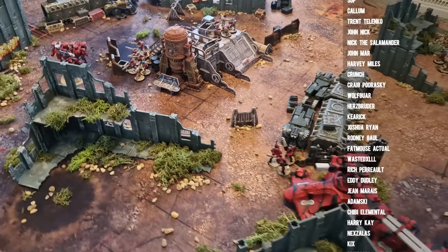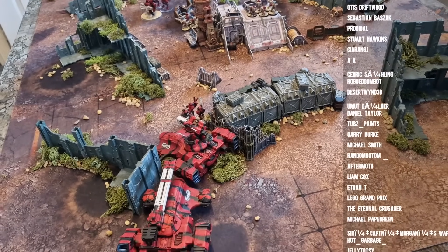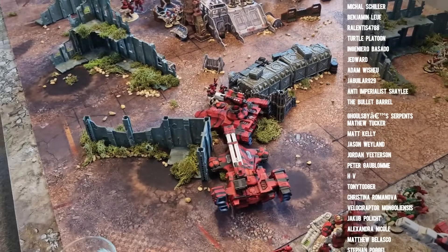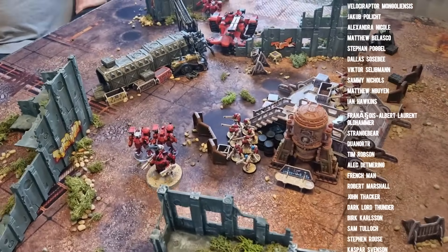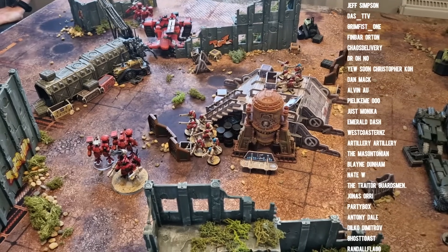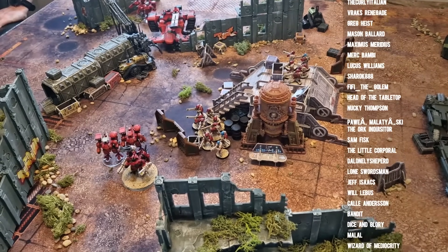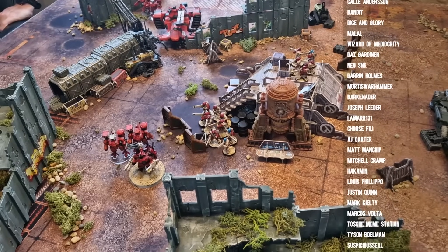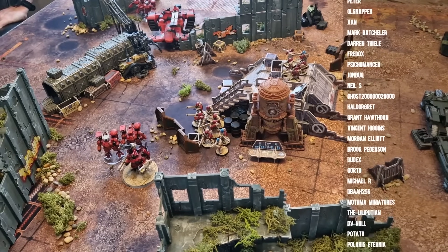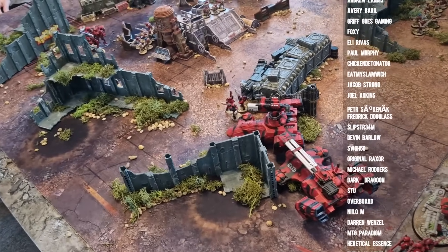The only Stratagem I used in my army was the minus-one damage one. I think this edition's Stratagem usage is a lot better — you've only got six or seven to pick from, whereas most detachments only have one or two you actually play. In 9th edition, in one turn I spent 9 CP trying to keep track of everything. The best thing 10th edition has done is rationalizing Stratagems — there are some annoying ones like Armor of Contempt, but they're few and far between.